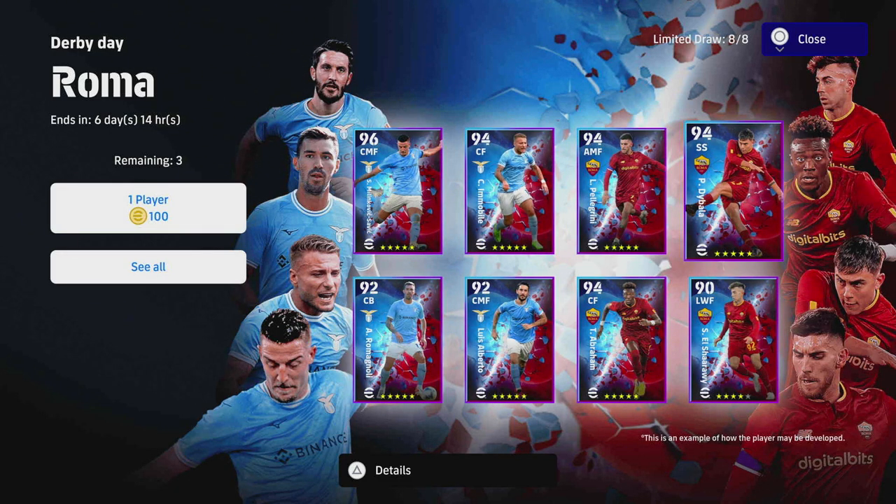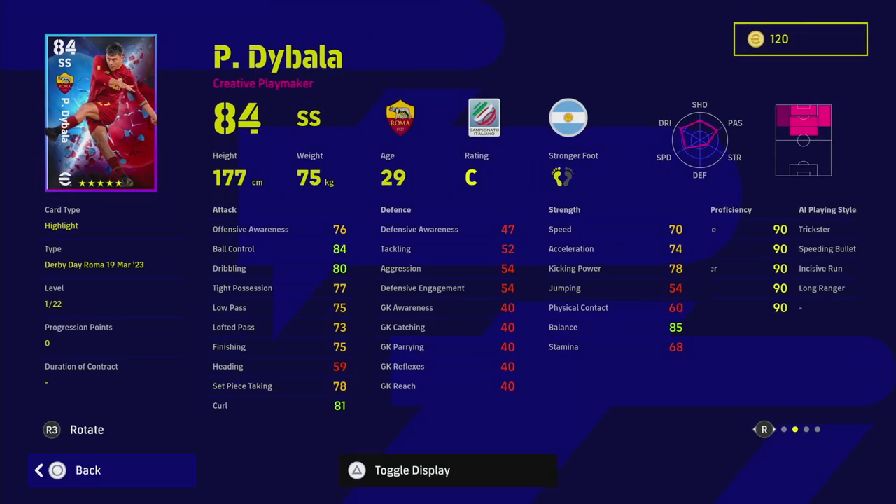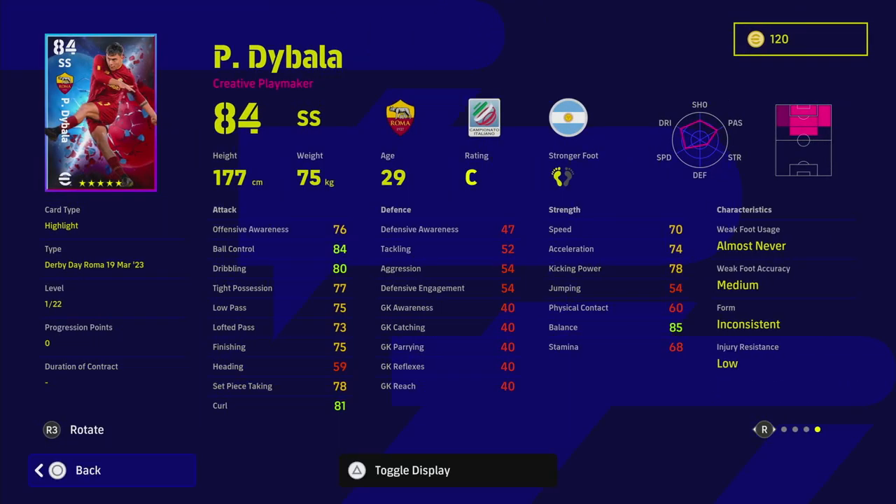Starting with Dybala — I think this guy is a bit lost in translation. He's got inconsistent form, which is a big worry for this card. Inconsistent doesn't mean he's always going to be down, but it means you probably won't be able to depend on him going into a Division Two or Division One match. If you have him in your squad, you need players that are going to be up more often than not to give yourself the best chance of getting your desired starting 11 every game.